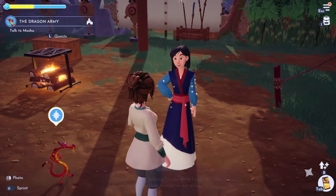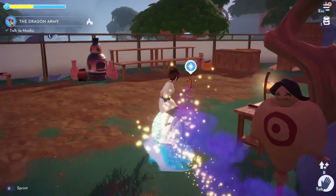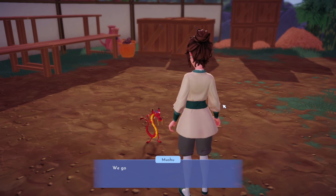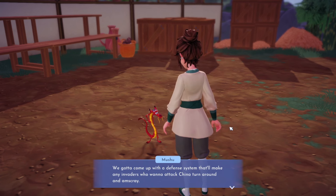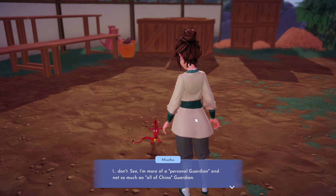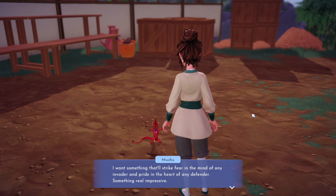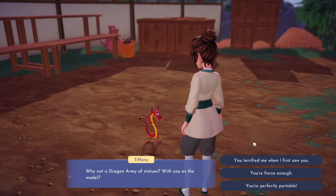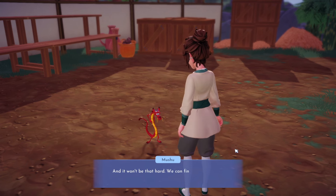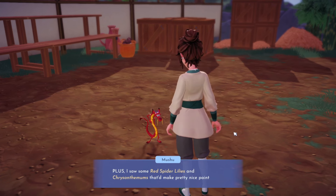Mulan says Mushu is in charge of bolstering defenses and she'll handle training. I go talk to Mushu who explains: 'I need to come up with a defense system that'll make any invaders turn around and amscray. I want something that'll strike fear in invaders and pride in defenders - something really impressive.' I suggest: 'Why not a dragon army of statues with you as the model? You're fierce enough.' Mushu loves it: 'A dragon army is perfect!'